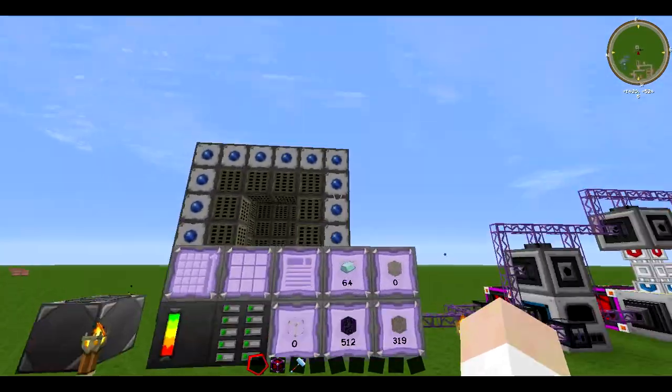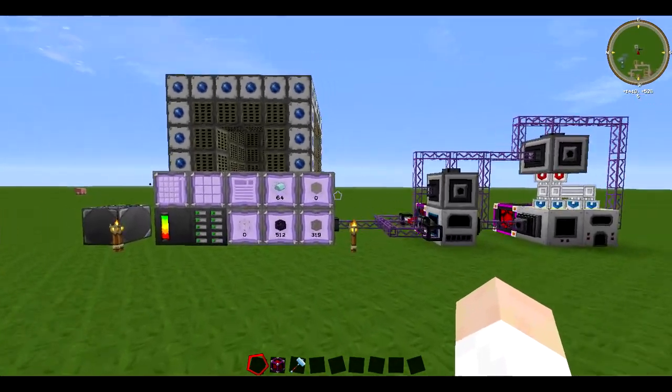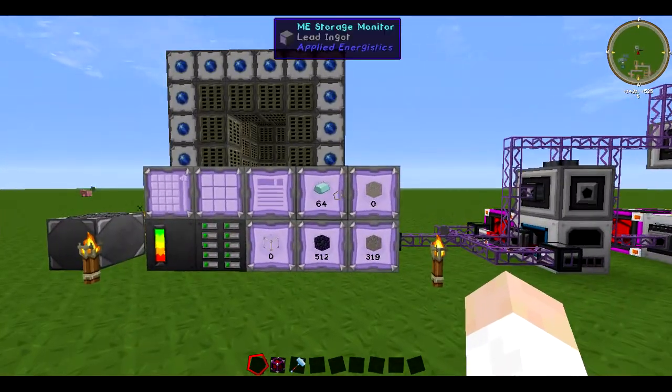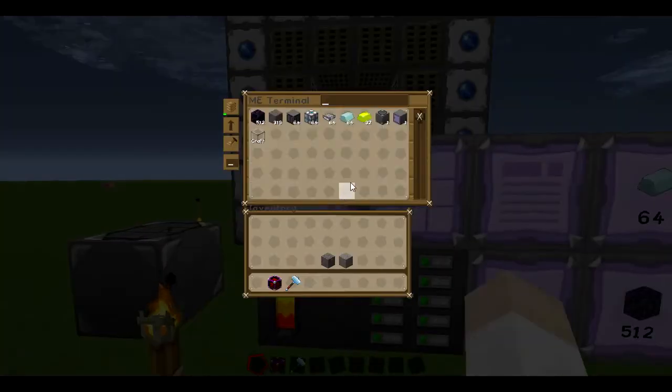First thing is, it's obviously a very strange system. The reason it's called ME is it's Matter Energy Conversion. It comes from the Applied Energistics mod, and what it does is it just turns all of your matter into data when you stick it in — so it's pretty much like a large storage system.